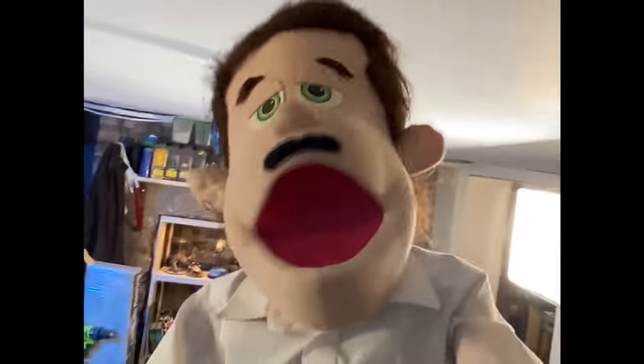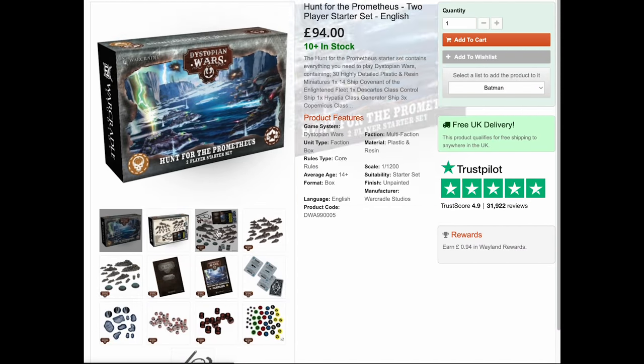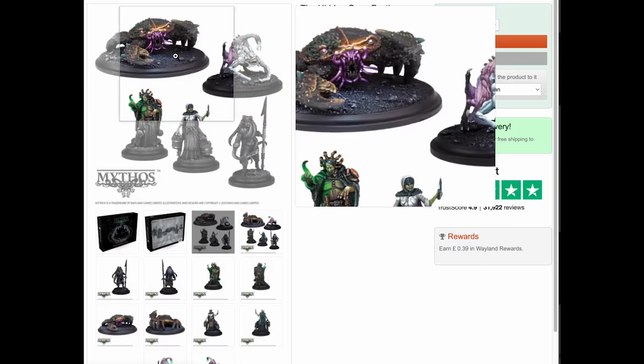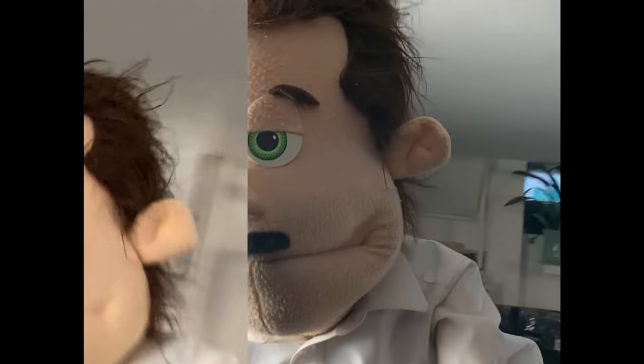There's nothing to dish about Dystopian Wars — little boats blowing each other to bits in 1:200 scale. And don't miss the point when I say that Mythos is going to be the hottest game of 2023. All of this and more, so visit waylandgames.co.uk today to experience their amazing bargains and earn loyalty points with every purchase.